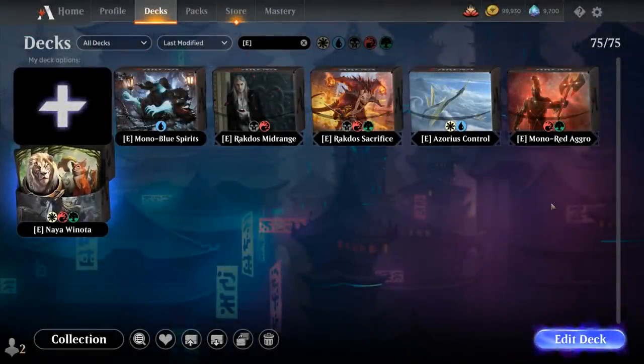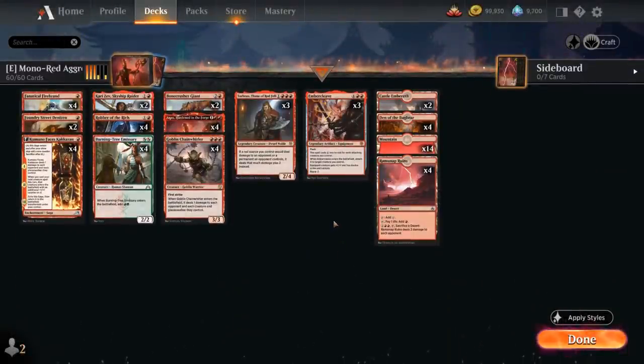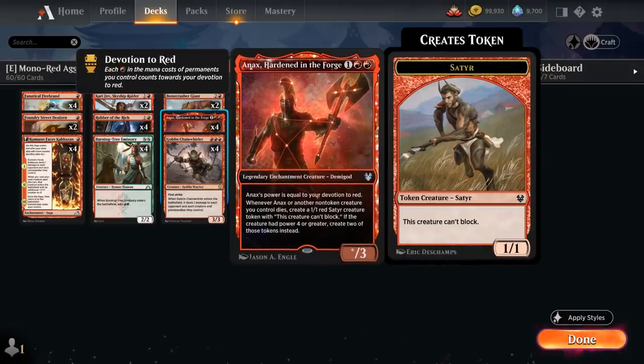Next up we're looking at a creature aggro deck with Mono Red, and this deck looks quite different from its Pioneer counterpart, which has access to Monastery Swiftspear to complement Soulscar Mage as a cheap prowess creature that plays well with burn spells. Since we don't have access to Swiftspear on Arena, we're going with a more creature-heavy approach that more resembles historic versions of Mono Red, where we're playing Anax, Hardened in the Forge.